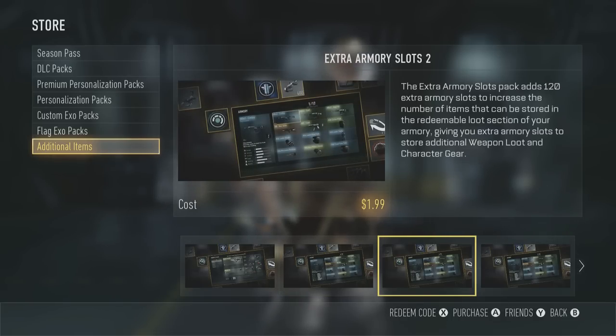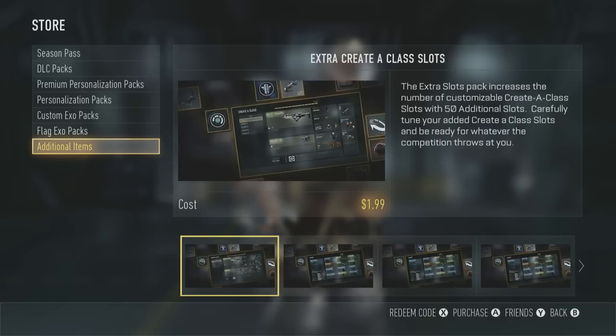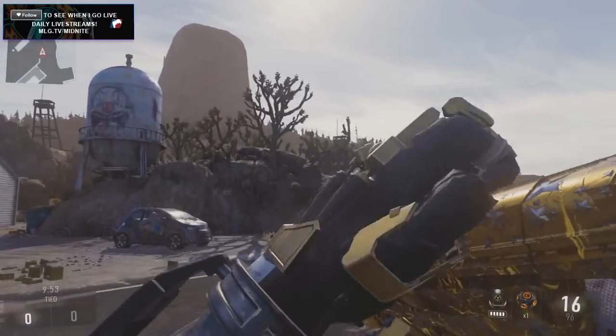They also released more armory spots. I'm a 15th prestige and my first armory isn't even full — I think I have five out of the seven pages full. But that's just because I never wanted to get full. Now with these, if I want to buy them, I'm literally never going to have to worry about it getting full and I can hoard more things, which is actually pretty freaking awesome. You guys have to let me know what you think about that — I'd be really interested to know.